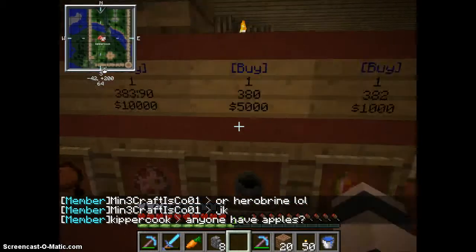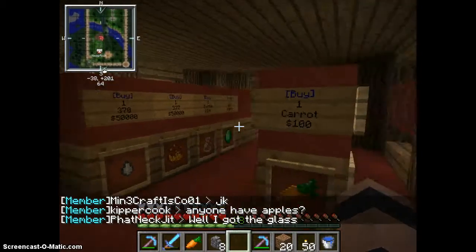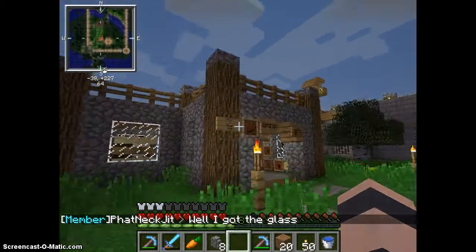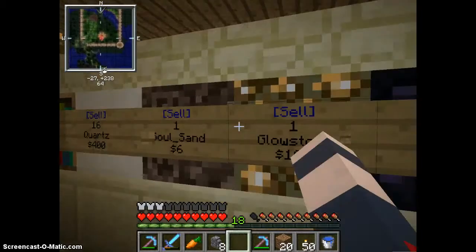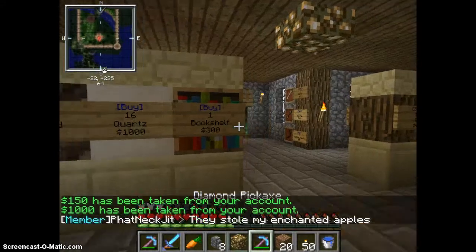You can buy saddles, pigs, cauldron, melon, nether wart, and all this stuff. And then over here there is another shop where you could buy food, and you could sell all that — sell quartz, sell all this.